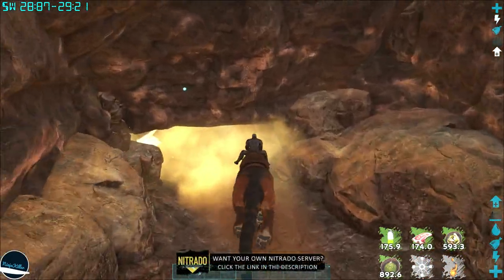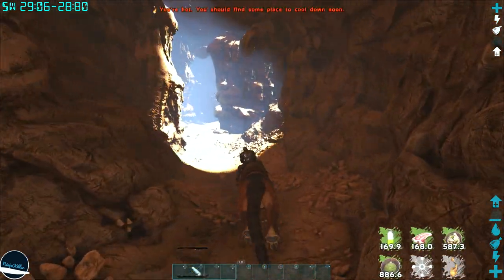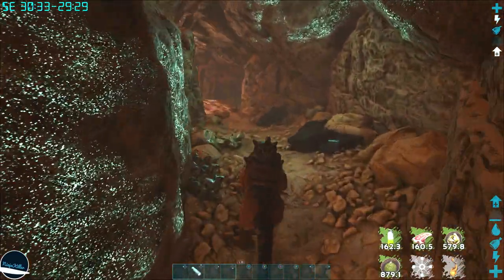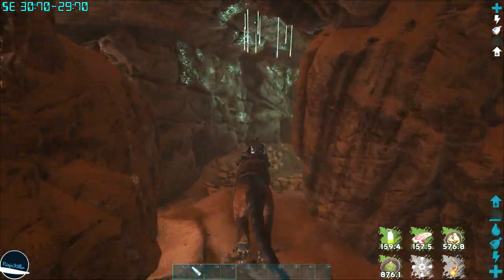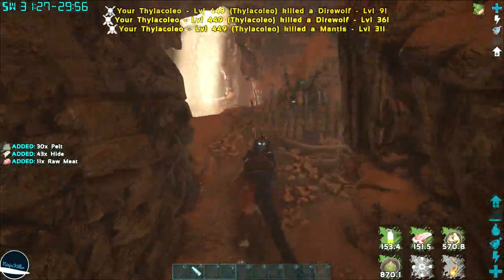As with the other caves, it's best to bring a high level thyla with lots of health, stamina, and melee. This will make the cave a lot easier with overall maneuverability, quicker to get to the artifact, and a higher chance of coming out of this cave alive based on the challenges you'll face. Aside from that, just watch on, get the artifact, and get out safely.